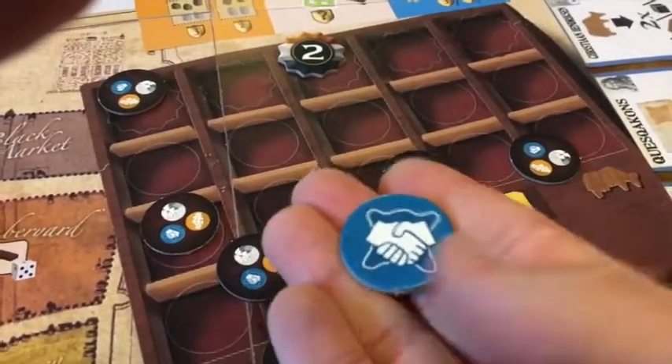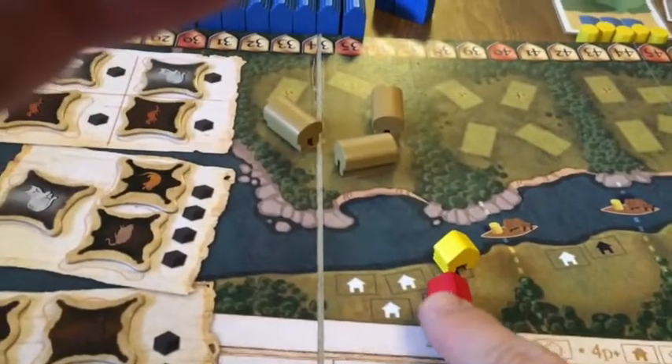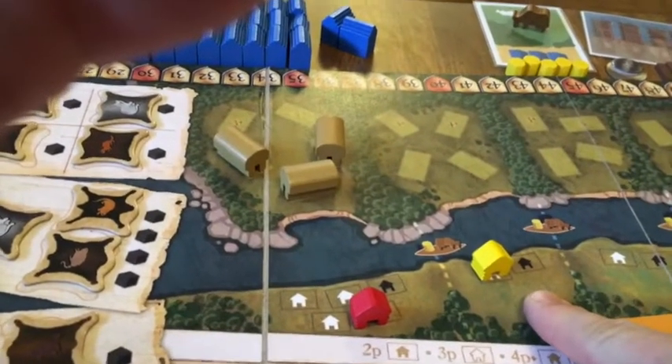If the dummy player has a trade action but no more furs, they need to get some. The dummy player moves their trading post one space — or to the next free space — if they can. However, if I was able to beat them to it, they can't skip over to a space where there are no longhouses.